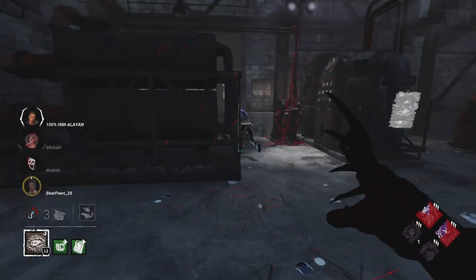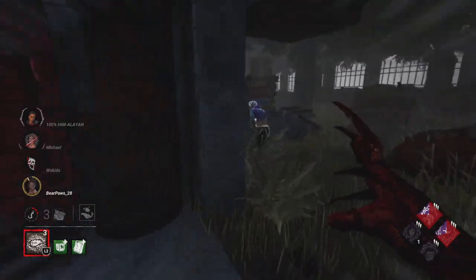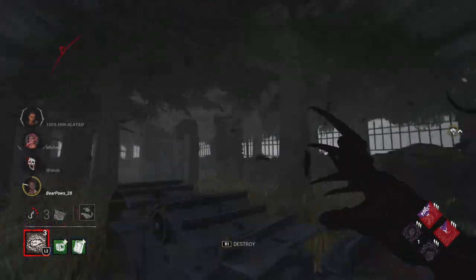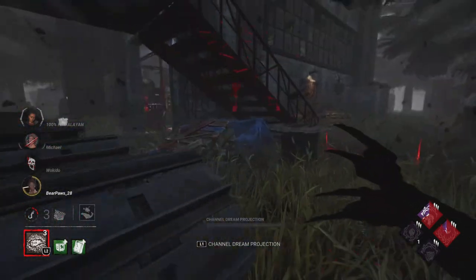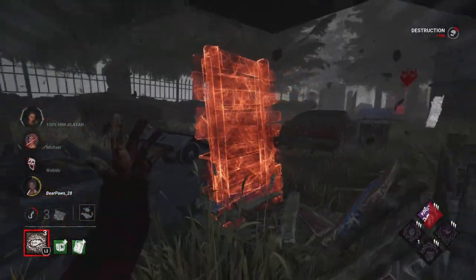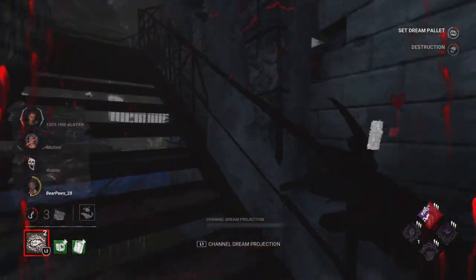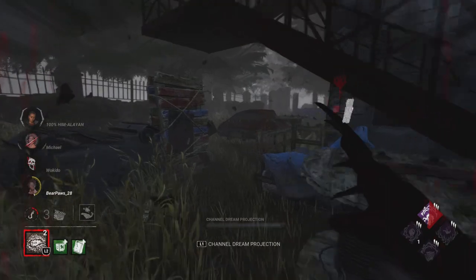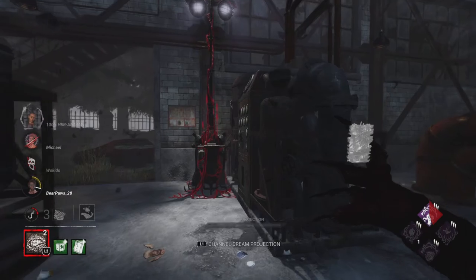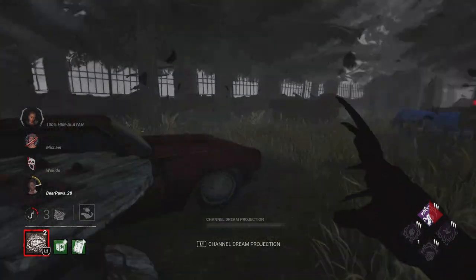Boom — already at three gens even with the blocking we did, it's not enough. I accidentally moved to the side to respect the pallet, which I shouldn't have done — it cost me a couple extra seconds I could have used to get rid of the pallet. Now I'm not going to break down that wall because they can easily rotate off of it and climb up the stairs, which is what we don't want.